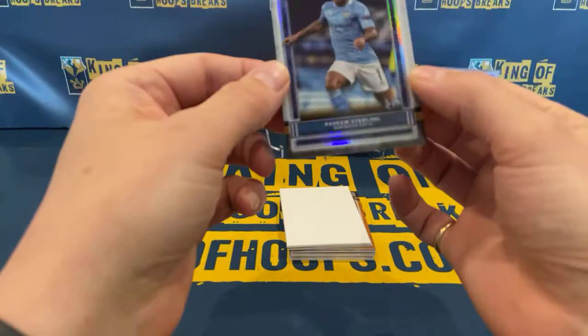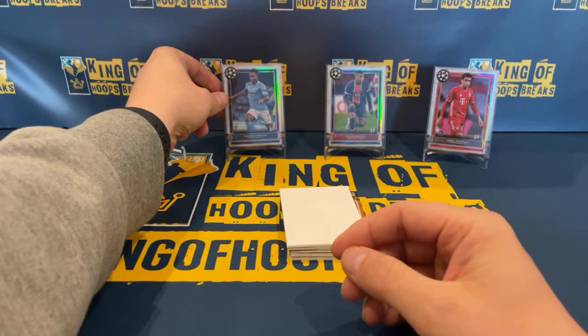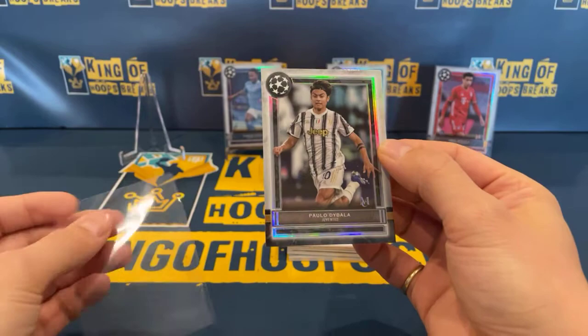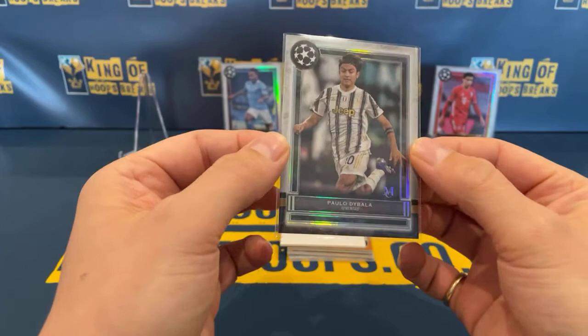This is going to go for Manchester City — just won the Carabao Cup — that's Zach Baker, Raheem Sterling. Nice hit for City. And then we've got our next base, going for Juventus, that's for Luke again. We've got Paulo Dybala, again not numbered. Nice hit for Juve.